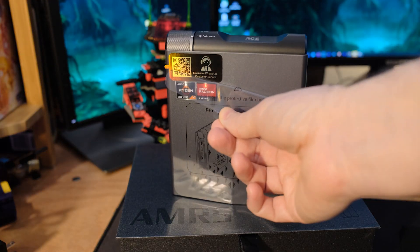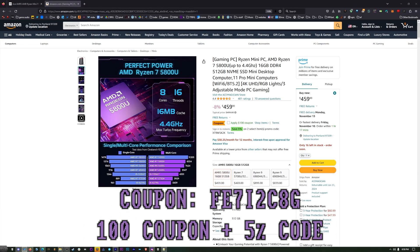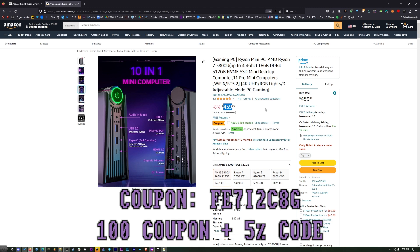The name's kind of insane — Ace Magician. So let's talk about the specs, and then I'm going to play a whole bunch of games, including emulators, new games, and modern games. While I was editing the video, Ace Magician sent over a coupon code for their Amazon page that brings the price down from $459 down to $337. It's a $100 coupon plus 5% off. You can see the code in the description — keep that in mind when I'm doing the benchmarks. This system is going to be priced at $337 for you.